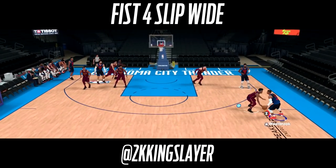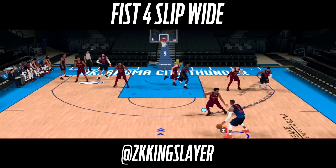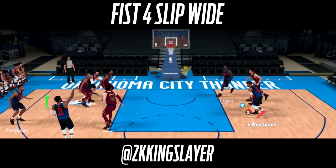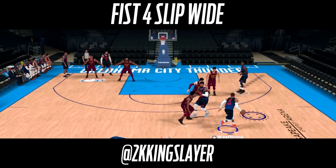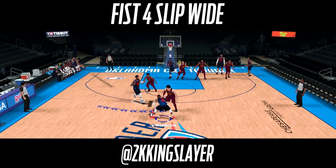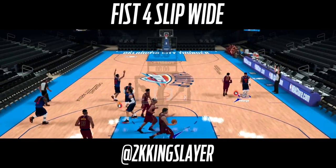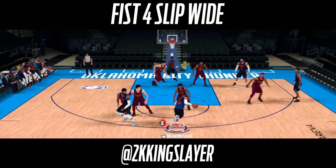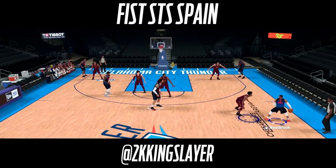The first money play we're throwing into this scheme is called Fist for Slip Wide — it's in the Thunder playbook. Paul George comes up pretending to screen and roll but instead gives a brush screen and fades right away, knocking down the three — that's the slip. If the slip doesn't work, defenders pay too much attention to Paul George and you get an easy drive inside. If neither option is available, Paul George comes back and sets a real screen for a pick and fade.